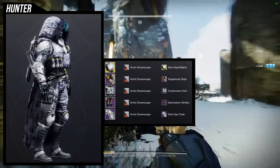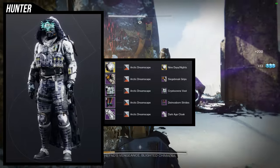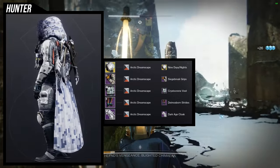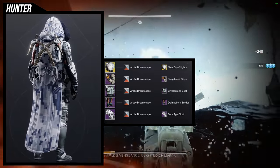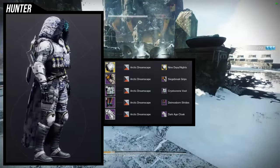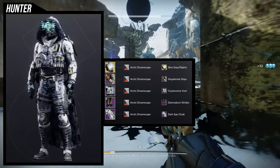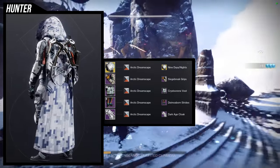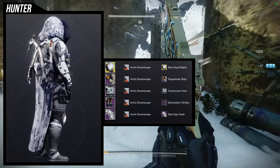Last set reuses the dark age cloak — I still think it's the best piece even though I'm not the biggest fan of the ice picks in the back. For the helmet, knucklehead radar with the nine days slash night's ornament — never comes off knucklehead. For the arms, siege breaker grips because of the little screen on the right side of the arm. For the chest, crystal cream vest going for a snow look. For the boots, diamond born strides — I don't hate them but I wish we had better snow look options.